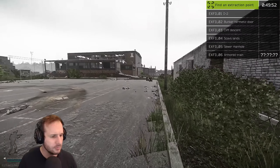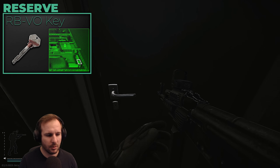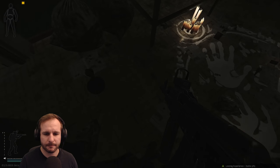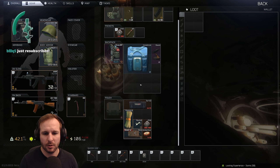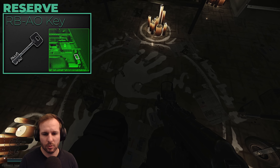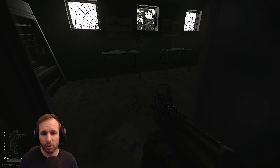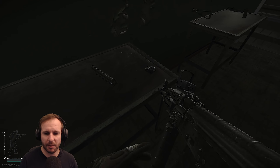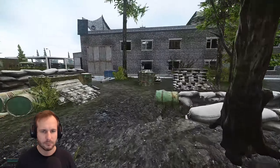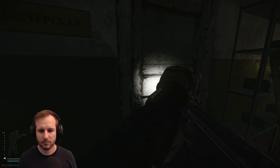Now for the monstrous amount of keys for Reserve — there are currently a heap of keys and I'm going to explain them all. Starting with RBV0 and AO: these are right next to each other, both marked rooms. The marked rooms on Reserve have been hit and miss lately — you often go in and don't find a lot. But the key is generally under 100,000 rubles, definitely worth picking up. The AO room can have AKS-74U or AK-74N with BP ammo — strip the ammo and put it in your container. Selling ammunition on the flea market right now makes you a lot of money.